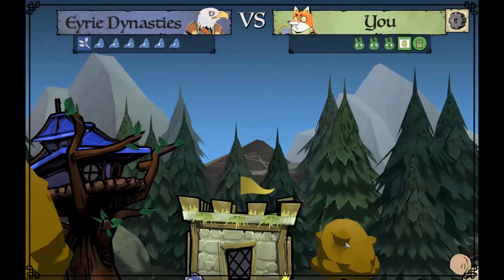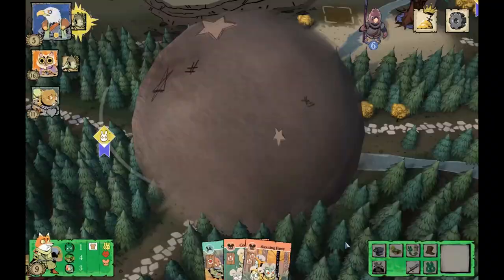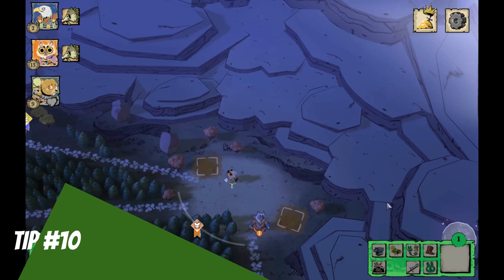Tip nine: defend your bases — this might be the most important tip. Losing half of your officers can be catastrophic. Remember you're not an offensive faction; you creep in the shadows and wait to spring on unsuspecting armies who think they can knock your sympathy out of play. You need to defend those bases because you can't afford the setbacks of having to rebuild all of that infrastructure.